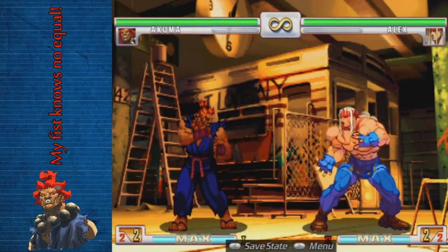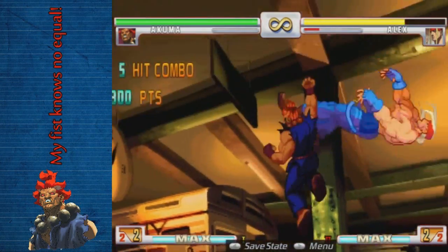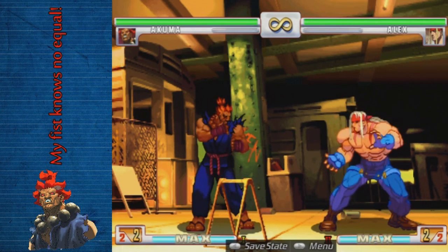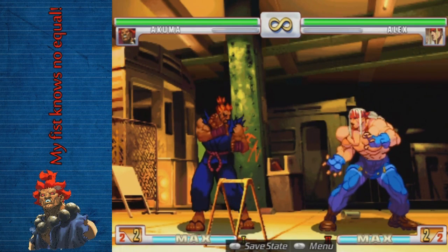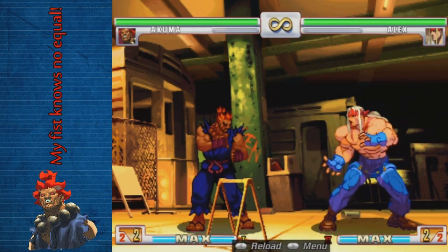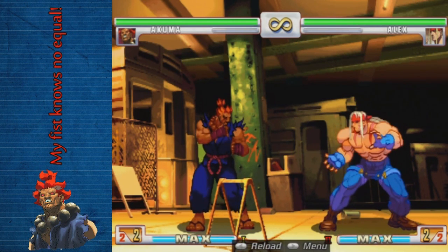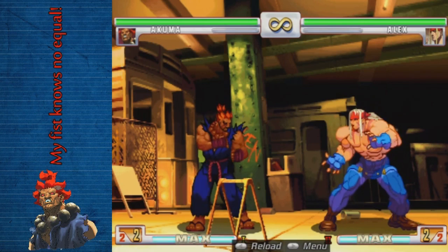Let's talk about a few of Akuma's combos. His bread and butter — basically his go-to — is low forward, light hurricane, fierce uppercut. Make note that light hurricane is not safe on block, so that should only really be used if you parry something and confirm it into that combo, or you're punishing something. Otherwise, throwing it out willy-nilly hoping it hits is really bad, because even though you get good payoff, Akuma has the lowest amount of health in the game.